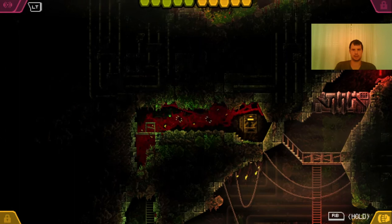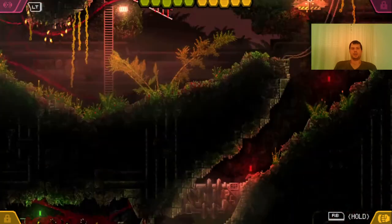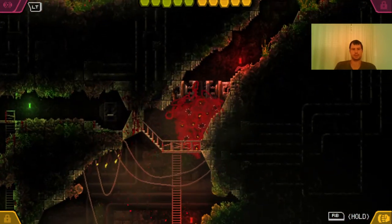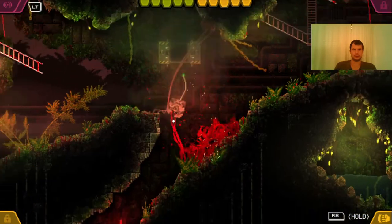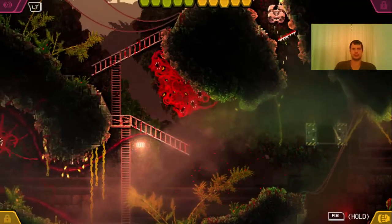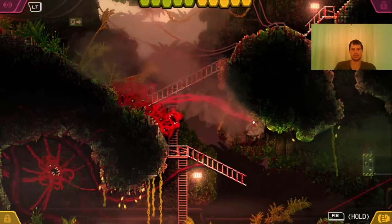Let's pull that switch and open our next gate. A couple of sentinels should have been awakened. Sentinels put up a shield, and once they remove the shield they are vulnerable, so you can attack them then.